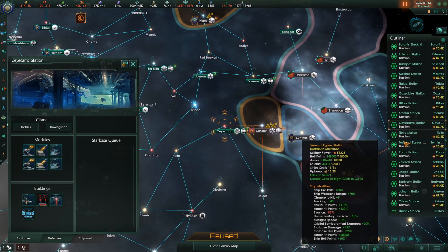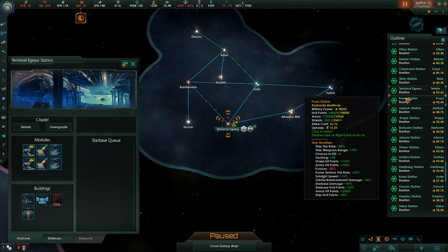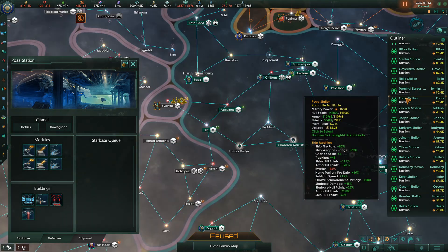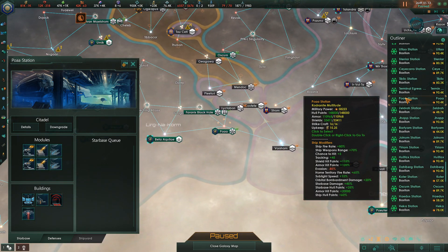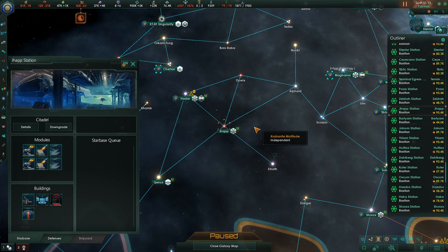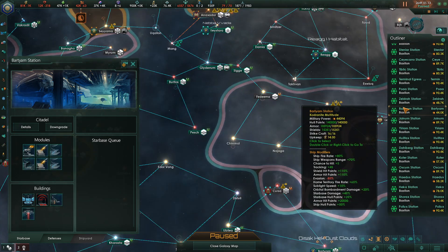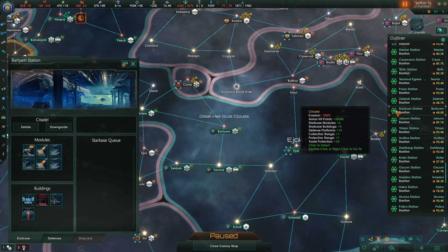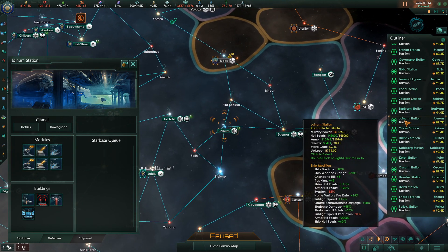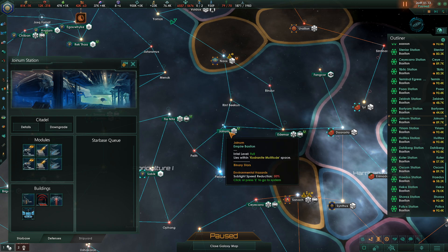There's a gateway station over here as well, and gateway-and-border stations. That's our L-gate entry. That's simply border. Here's one that doesn't need to exist - we'll downgrade that. Barthiom, you do need to exist - you're a border. Join'em technically doesn't need to exist, but I'm going to leave it because I'm not interested in defending both Rintbeacon and Binder.